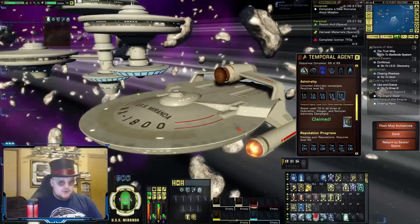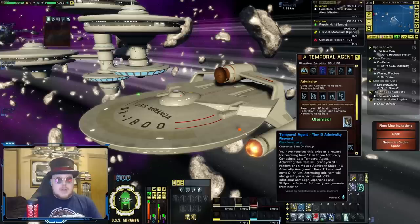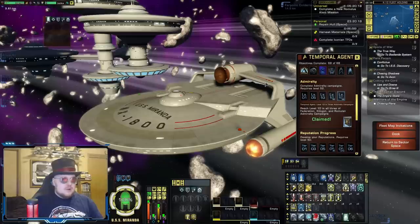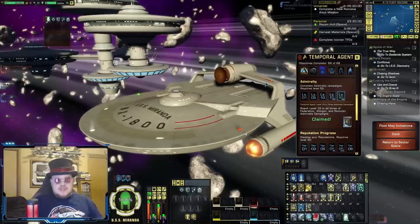Next one is to help out with your Admiralty, and this is another one where you're going to want to do this whole section. Once you get to level 10 on your Federation, Klingon, and Romulan Admiralty campaigns, you get a bunch of rewards — mostly single-use Admiralty cards, pass tokens, and a little bit of Dilithium — but the big thing you get here is a permanent 20% boost to all of your Admiralty campaign experience on all of your characters. After you hit level 65, every time you level up you gain a specialization point, so Admiralty is going to be kind of helpful in leveling up your specializations. The faster you're getting through that, the faster you'll get those specialization points.